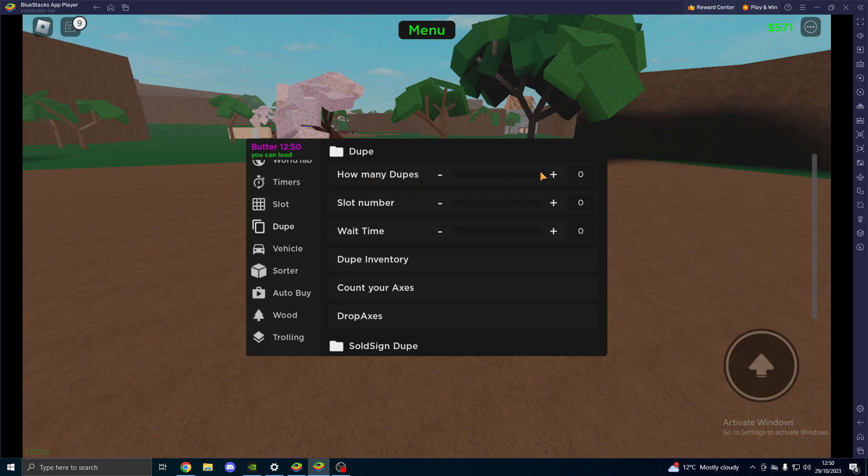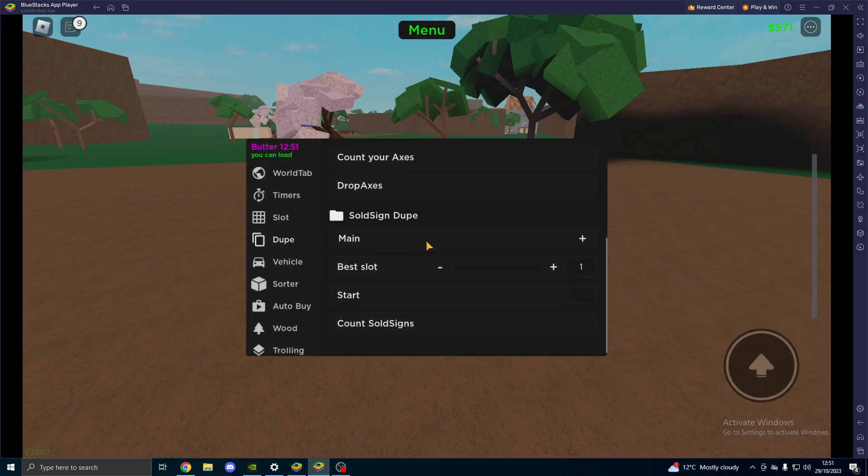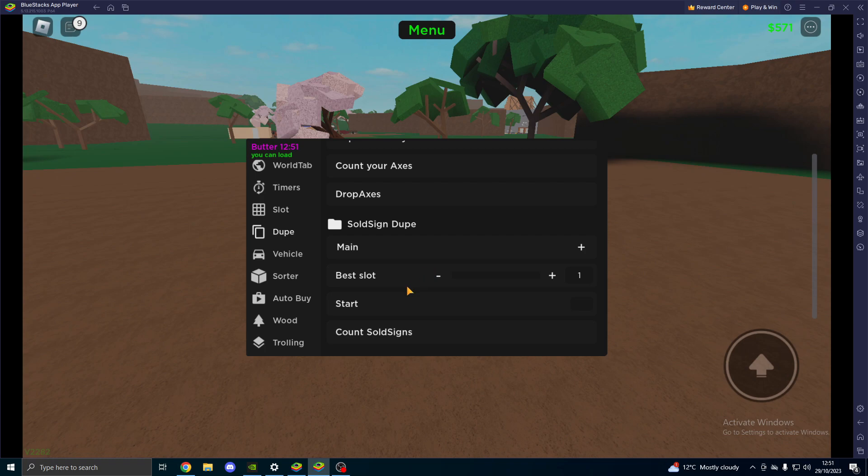Dupe — you can choose how many dupes, choose your slot number, your wait time. You can dupe your inventory, count your axes, drop your axes, sold sign, dupe. You can do that if you want as well.